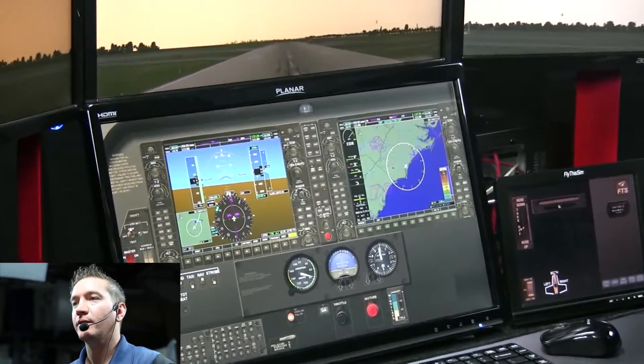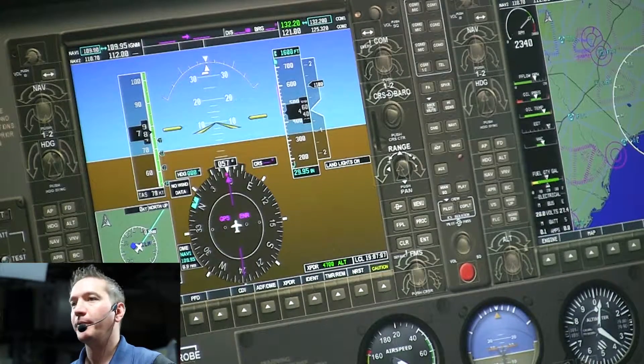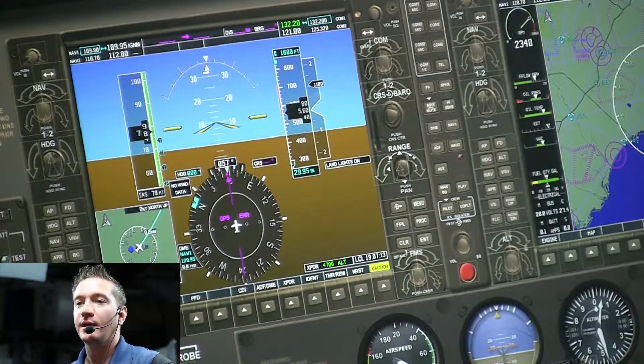55 knots and rotate. A little bit of right rudder on that climb out. What you're doing is just using that horizon there to make sure your wings are level and your pitch is stable. Make small changes to your pitch as you're looking outside if you need to change your climb rate and your airspeed.